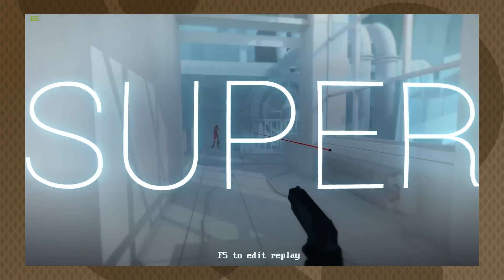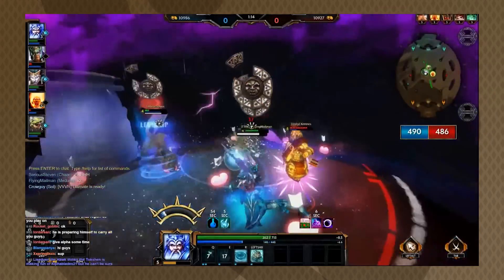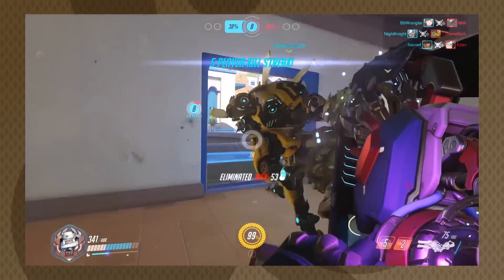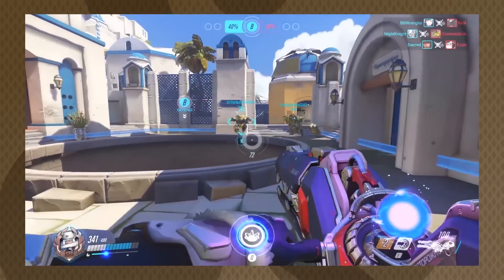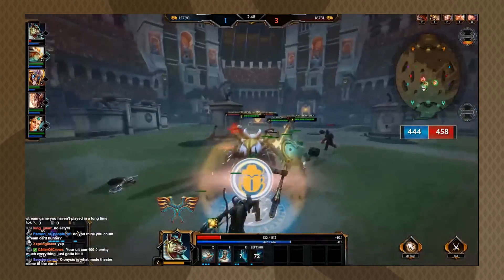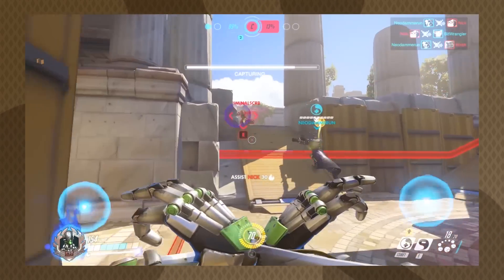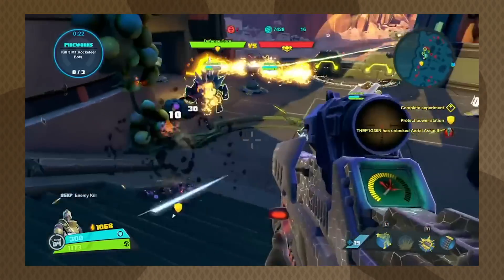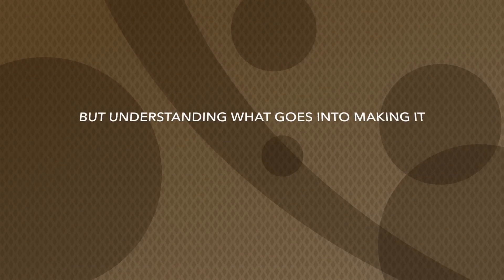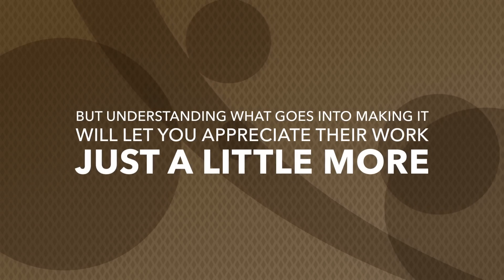Battleborn's UI is often an exercise in what not to do with restraint. Just because you can design an element in a flashy way doesn't always mean you should. If there's going to be an animation for completing an objective, it needs to be fast and out of the way. Important icons shouldn't have to compete for your attention with less important ones. Each element must harmonize with the rest of the experience. Your UI should be a symphony, not a shouting match. Good graphic design is not easy to make, but understanding what goes into making it will let you appreciate the work just a little more.